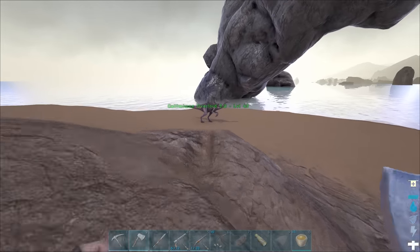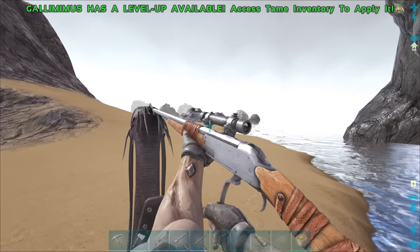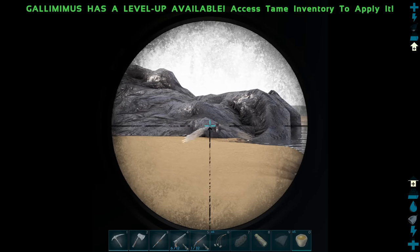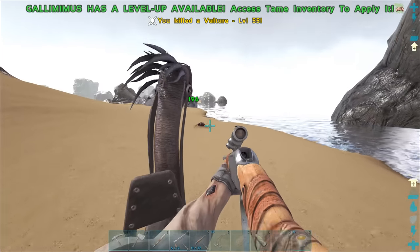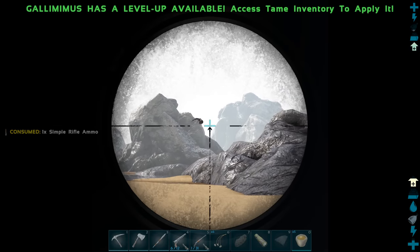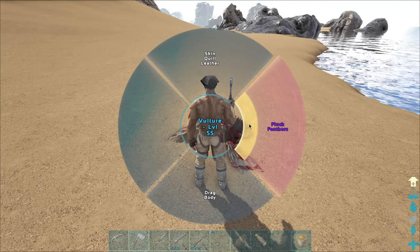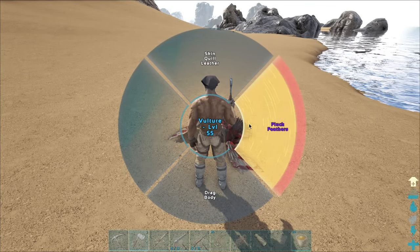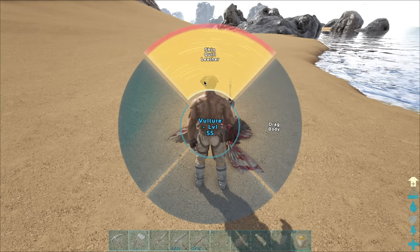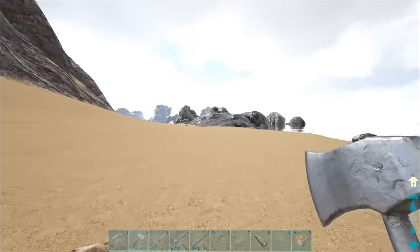There are vultures up there - I don't want to mess with them but I shot one anyway. It's flying away - this other one's flying towards me. There we go - I killed that one! Please tell me you give me feathers. Here we go - hell yeah, two vultures killed! Three feathers from one and quill leather from the other. Let's go get this one too - I think there are more vultures up there. This quetzal is scaring me.